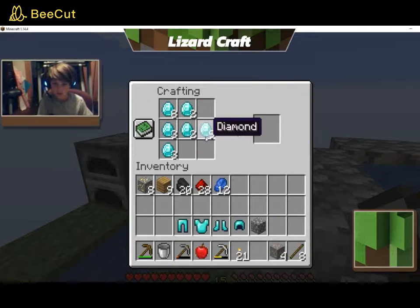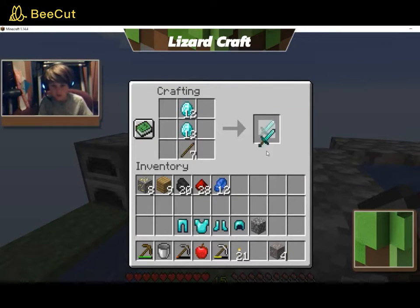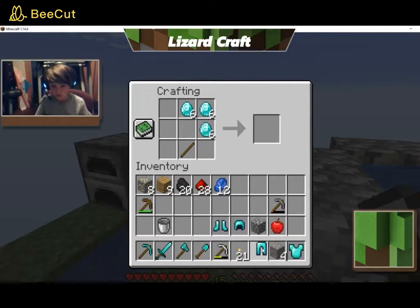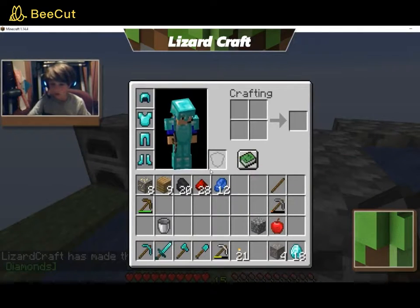Now let's get to the swords and stuff. I'm going to make one sword, one diamond pickaxe, one shovel, one axe — and that's all I need. Let me do that. I'm going to go to my inventory, get this stuff on, and now I'm good.